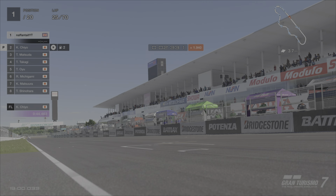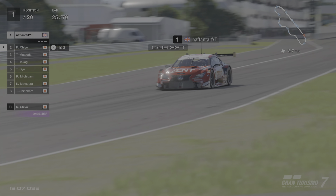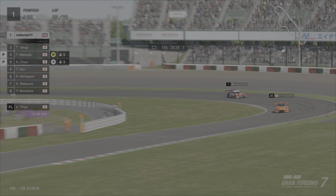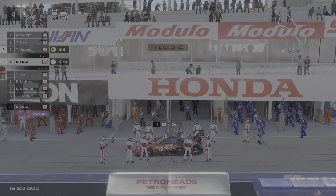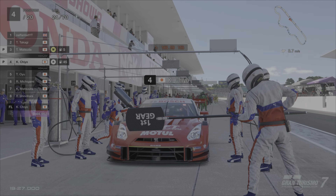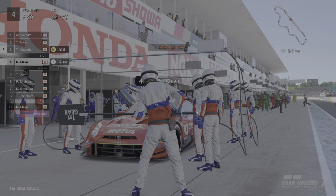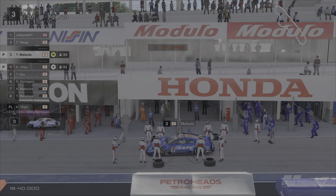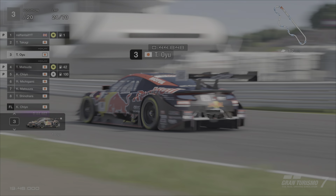By now it's notable that both Lexus cars haven't pitted yet. It appears the Hondas are the worst for tyre wear and fuel usage, followed by the Nissans, and then finally the Lexuses. The Motul GTR is in the pits as well as the 08 Calsonic GTR. You can see a difference in tyre choices between both GTRs - one running the hards and one running the mediums. If the 2016 GTR chose hards at the start that may explain its lack of pace over some of the older cars.